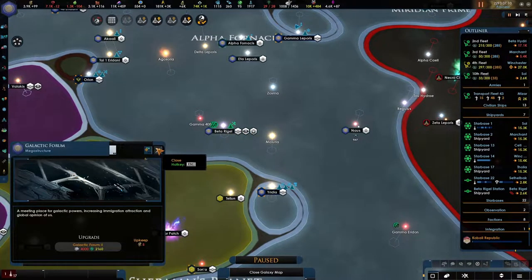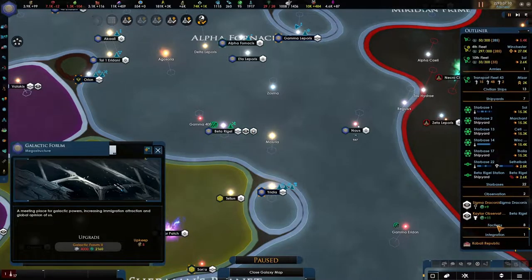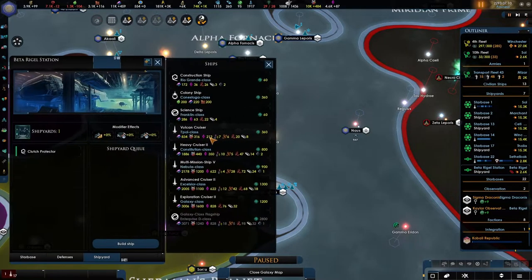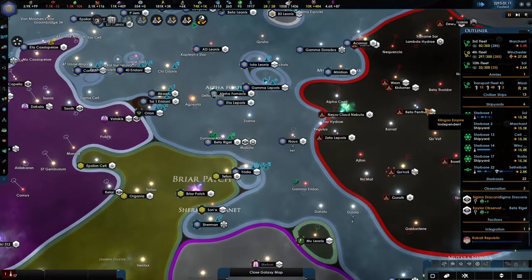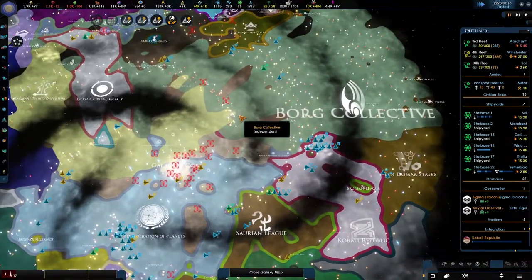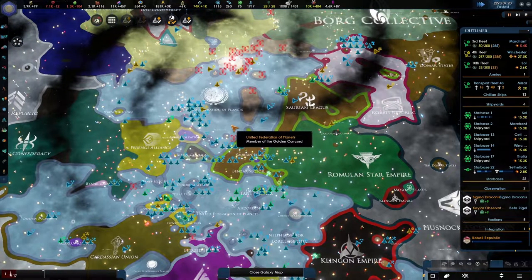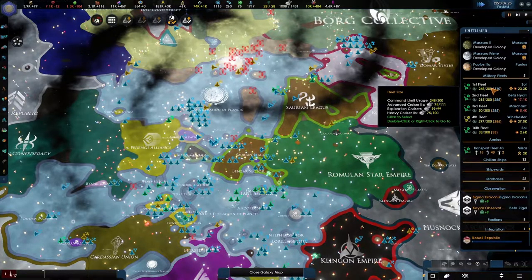We have a megastructure, another galactic forum, and an observational post. Let's just go with passive. Do we need you? No — downgrade, go away. Ships upgraded! I think it's going to be soon guys — our engagement with the Borg is probably going to happen soon. Let's close these off for now and focus on our fleet.